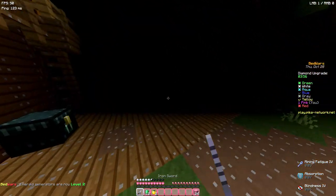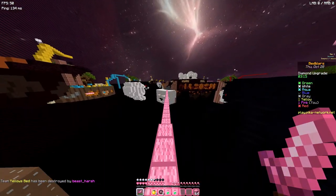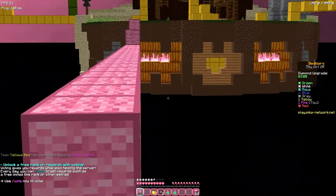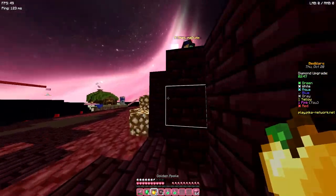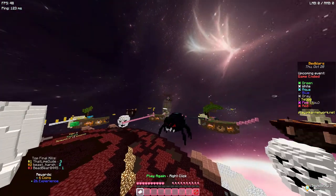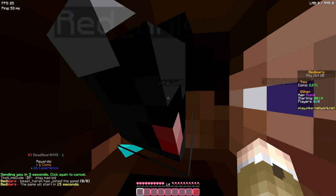I like this texture pack. Let's get the bed — first I'm gonna spend some emeralds and buy diamond armor and a sword. I'm gonna get deleted someday buying diamond armor with a diamond sword like that, but it's fine. Let's go to mid — I'm supposing he's at mid too. Let me collect more emeralds. There he is. Wait, what? He's like 'stay mad kid' — oh my god.